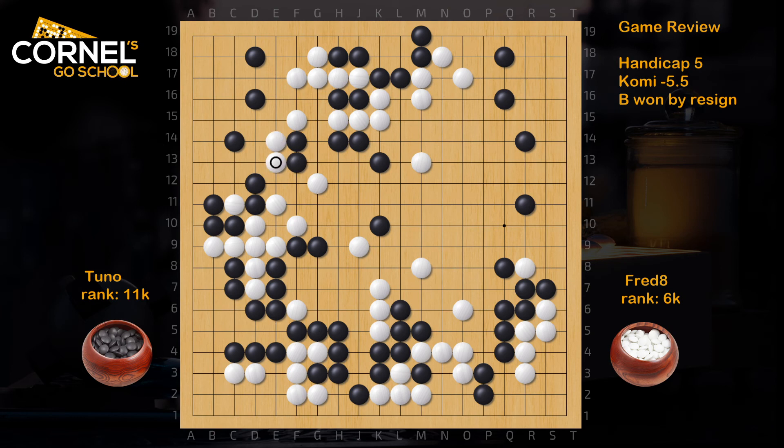Black can live by playing K19 because there is miai between H19 and L18. Atari, come out — that's dangerous. White can hane, then play L18; when black pushes there's atari and white connects. So the group on top died — no need to go for the two stones, just kill the top with the hane. Those two stones in the center, even if they connect, are still a target. Better to kill the bigger group that can be killed right away. White is going for the stones in the middle. It's better to connect like this because it threatens to catch two stones on the left side, and then white hits center to kill the top.